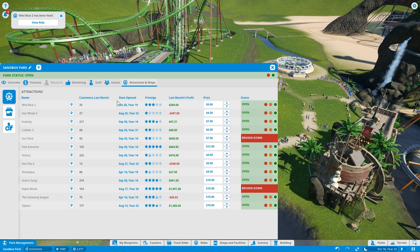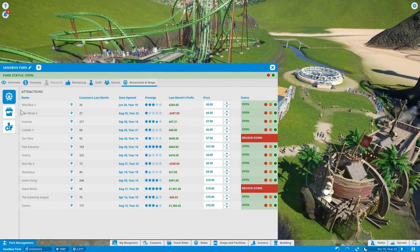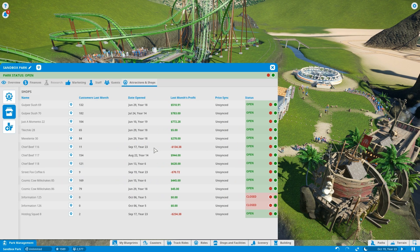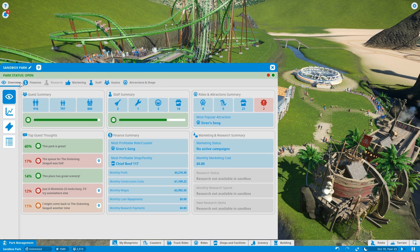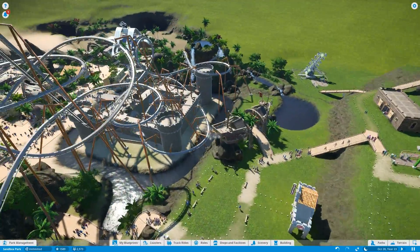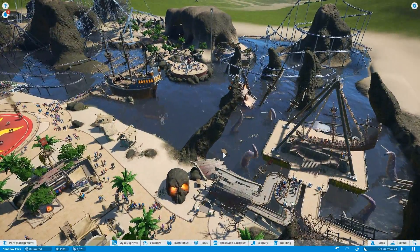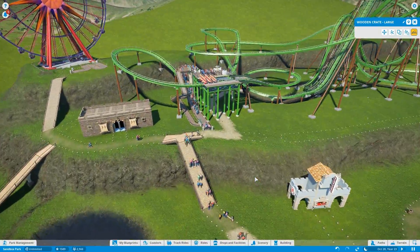Oh, that's pretty cool. I can see what's losing us money! I don't know what that is. Sickening Seagull — oh, I know what those are. These are the two things we just put in. Shops. What's losing money? Chief Beef, that one. Surprise. It's not closed. Open everything. Don't even care. I don't know if there is a thing where you can see the spread of the scenery. Anyway, that's not important.